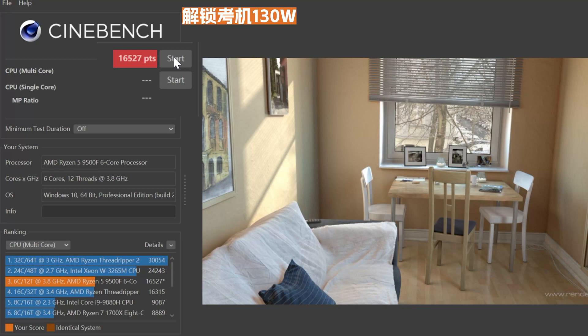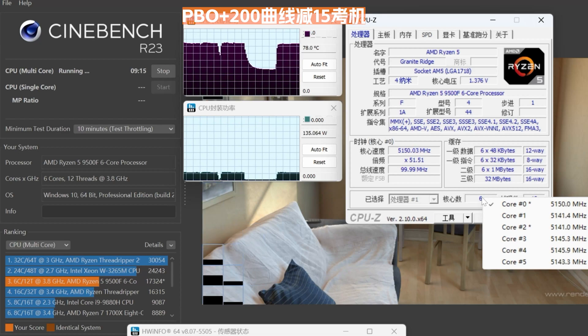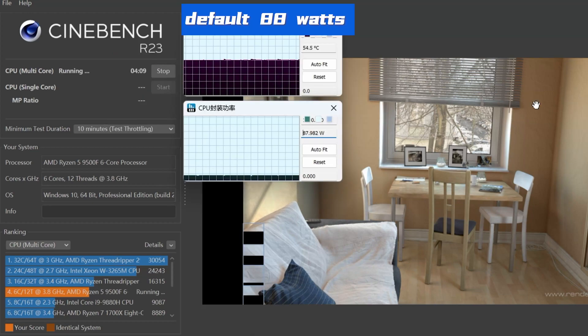What about outside of gaming? In Cinebench, unlocking the power limit gives the 9500F a healthy 14% performance boost over the last-gen 7500F. It's cool and efficient, too.